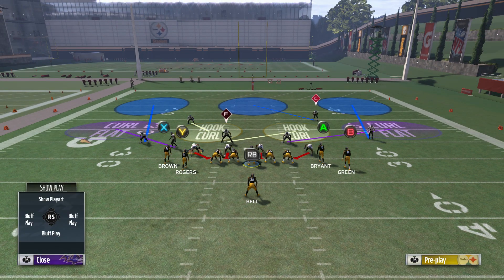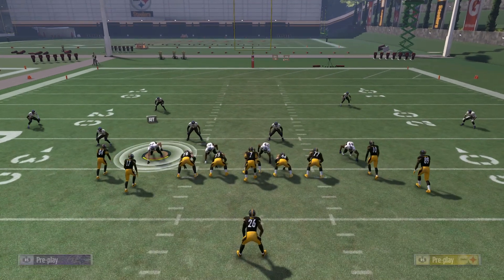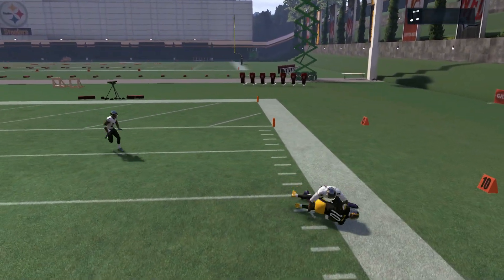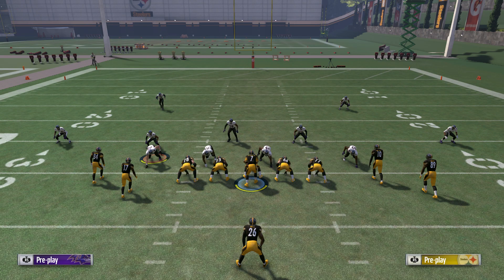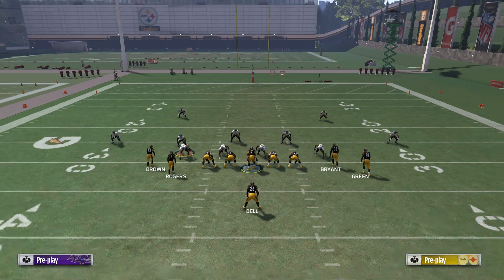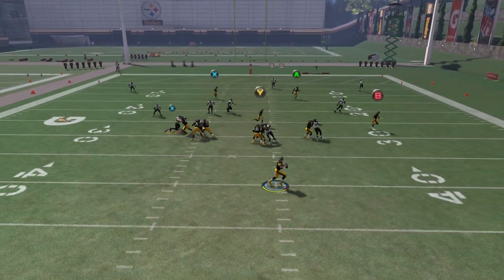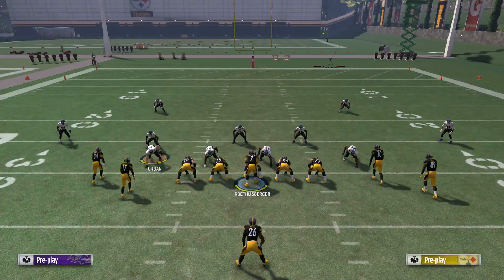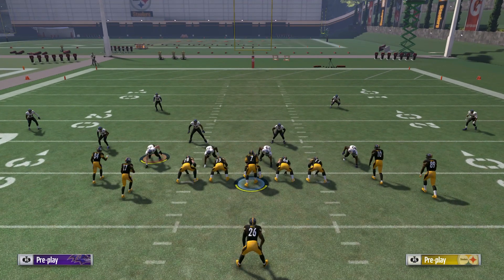Now if we go to a Cover 3 defense, it's going to be similar. The corner route is not going to be as good, but we're still going to be able to get it off. Right when he cuts, we're going to throw a bullet pass lead and go for the aggressive catch — that gives us the little sideways jump animation. If we go for a possession catch or rack catch, the cornerback is going to be able to swat the ball or go for an interception. So right when he cuts, pass lead it to the sideline and go for that aggressive catch. He's going to jump sideways and it's still about a 20-yard gain. Even against Cover 3, a lot of people might switch to it to stop that corner route, but we can still get it off.